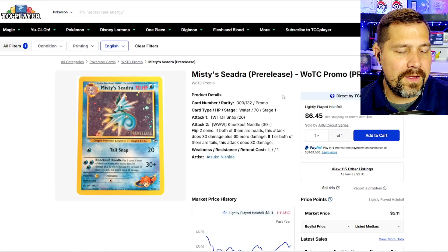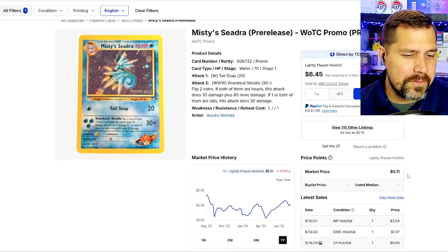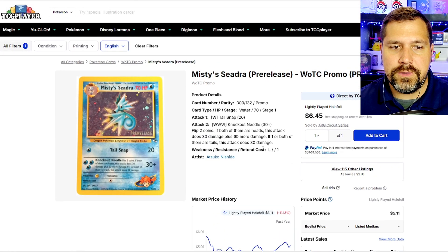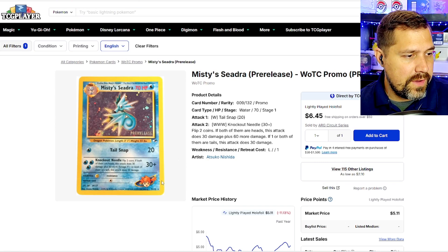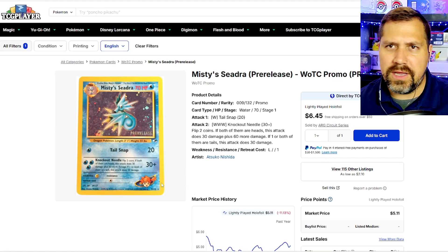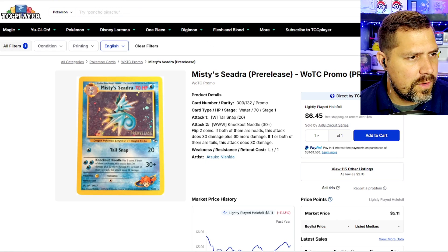Misty's Seedra — I picked up a couple of these because a year ago they were sitting near mint at just six bucks. Market price says five, though condition plays a big factor and can bring the price down. The pre-releases were really cool as a nice introduction to a coming set — this one introduced the Gym Heroes set. Misty being a more headliner character of the original anime. There are even whispers of reworking Misty's cards and Blaine's Charizard mechanic back into the TCG.